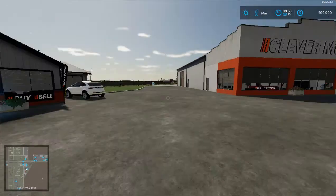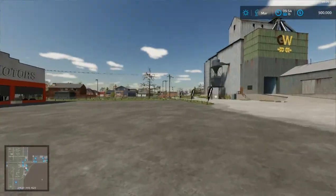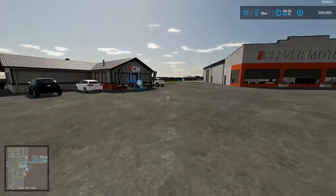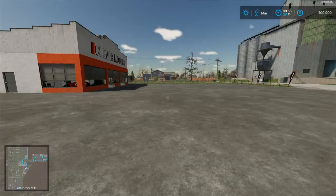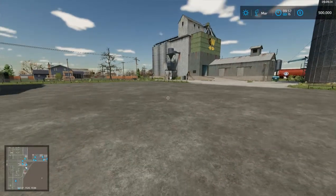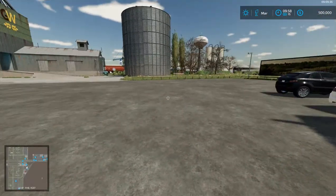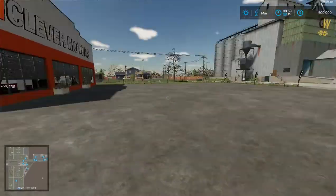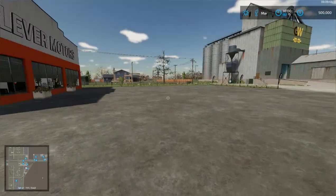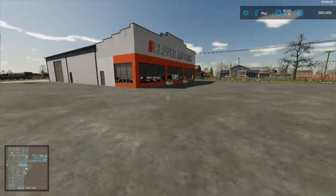I'm primarily going to do regular agriculture — traditional farming — with a little bit of forestry and contracts on the side. I'm playing with crop destruction turned off but all other field options are turned on. I'm not always going to try to get maximum yield. If I can't afford it starting out small, what's the point? But eventually we'll get lime, rolling, stone removal — all that stuff.